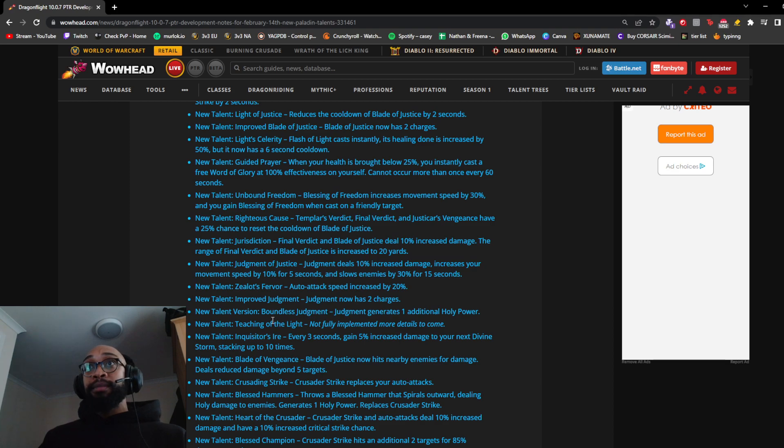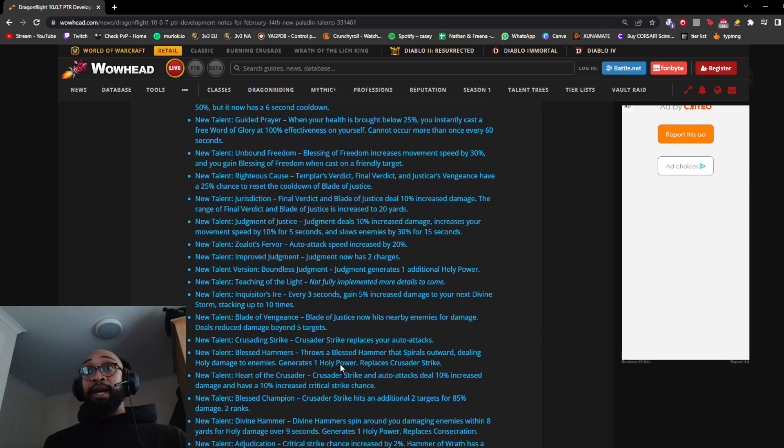Boundless Judgment: Judgment generates an additional 1 Holy Power. Inquisitor's Ire: every 3 seconds gain 5% increased Divine Storm damage, stacking up to 10 times — I don't think this will see much play; Divine Storm doesn't hit hard right now, but getting 50% increased damage when fully stacked could matter. Blade of Vengeance: Blade of Justice now hits nearby enemies with reduced damage beyond 5 targets — enabling Blade of Justice to cleave, which could help Ret in PvE. New talent Crusading Strike: Crusader Strike replaces your auto attacks.